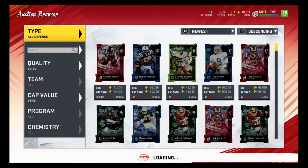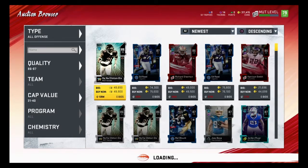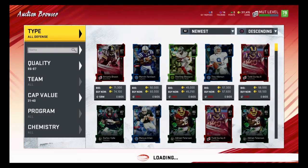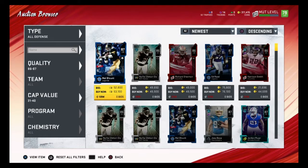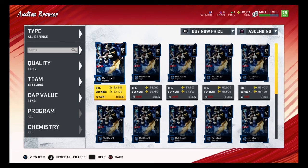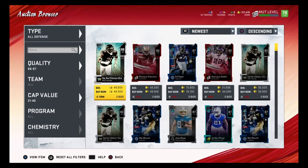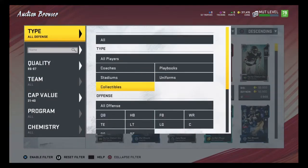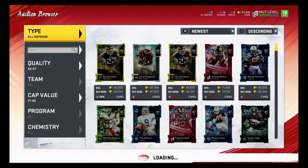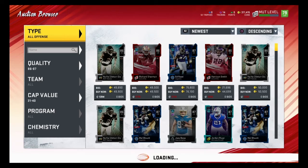I go back and forth, all offense, all defense. Depending on if it's full or not — right here it's not full so I can keep going back and forth. But sometimes this filter can get full on all defense and I'll just stay on all offense because it's just easier. I don't know much about the all defense prices since I don't really do all defense that much. The mud hero cars sell pretty fast.